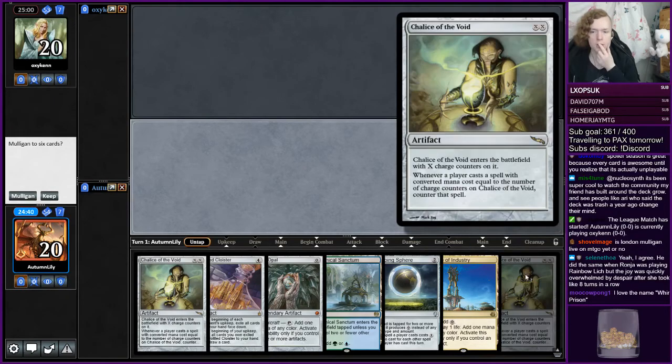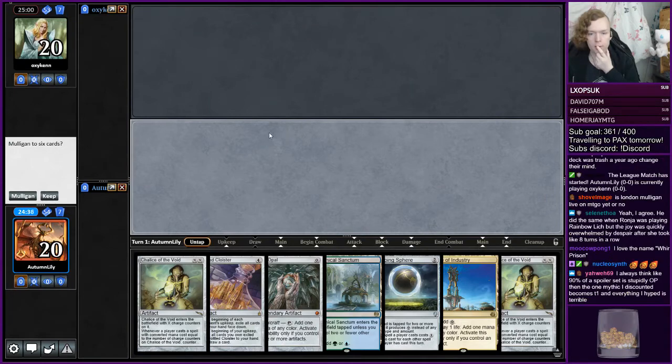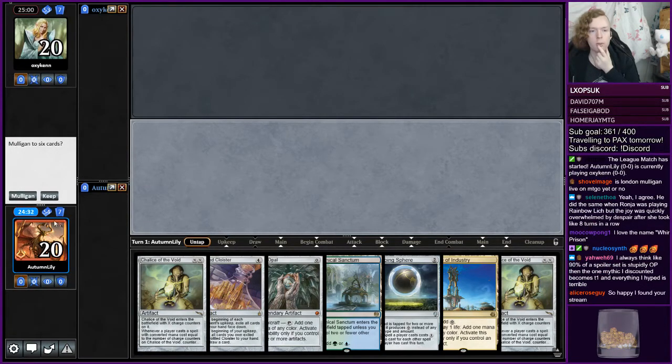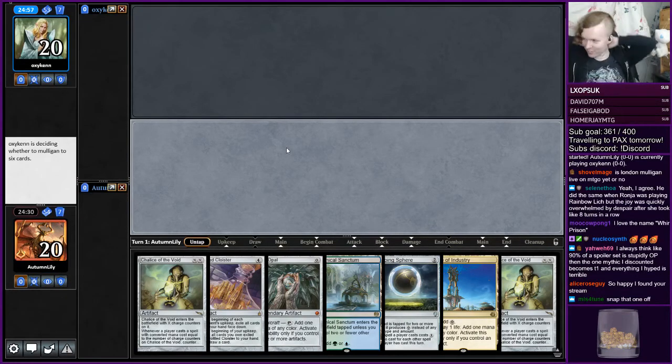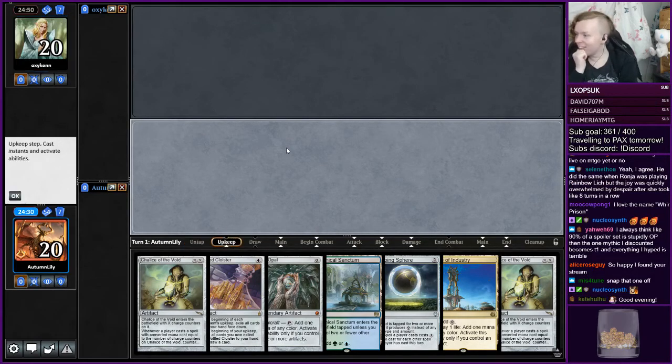This has to be a solid hand. We have Chalice on one on the play. We don't have it turn one, but we can make it turn two. We also have 61 cards. Alright, alright. Good start. Good start to the league, people.